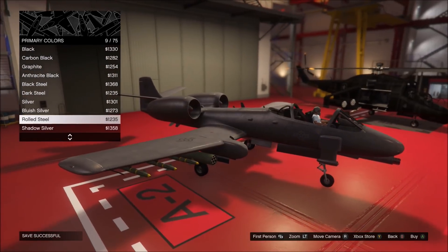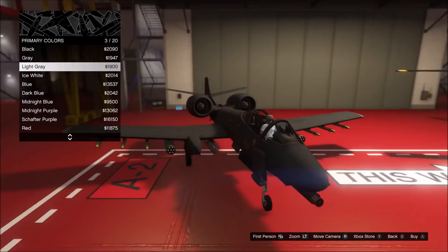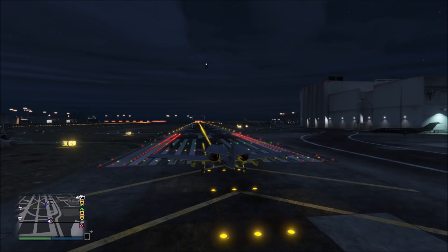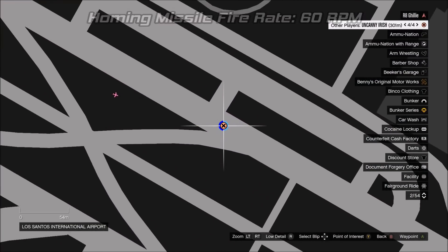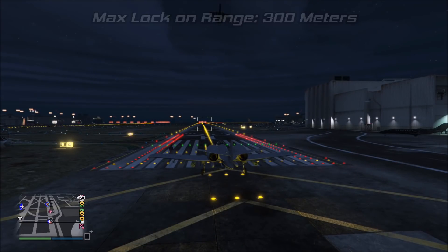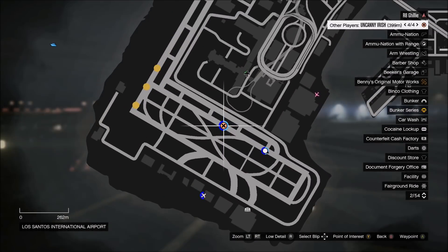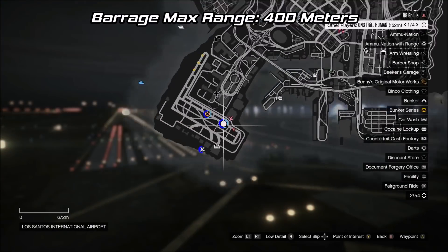The homing missiles are limited to only 30, and they are the standard bad-tracking missiles. People are complaining about this, but the whole time I was flying it I never once ran out of missiles, nor did I ever want to use the homing missiles. They fire at the usual 60 RPM — one per second. The max lock-on range is 300 meters, which is kind of short; most planes have lock-on ranges of 400 meters. They travel 540 meters before blowing up, which is standard. The barrage shoots 7 missiles back to back before reloading and they travel 400 meters — equivalent to the Hunter's barrage.